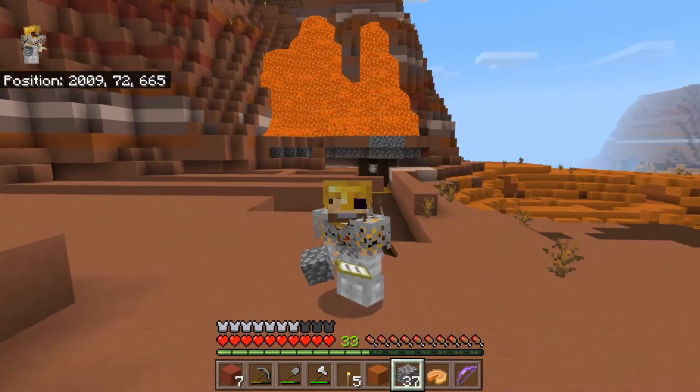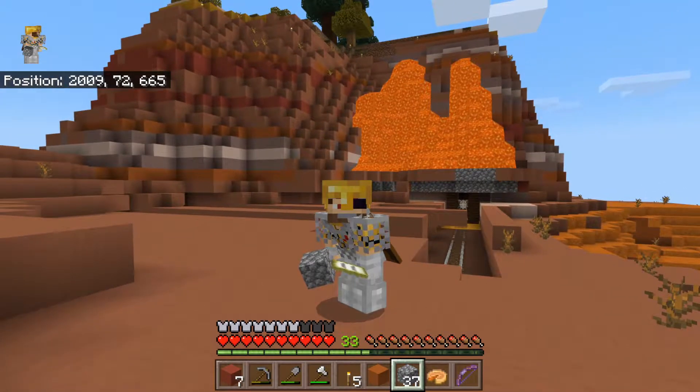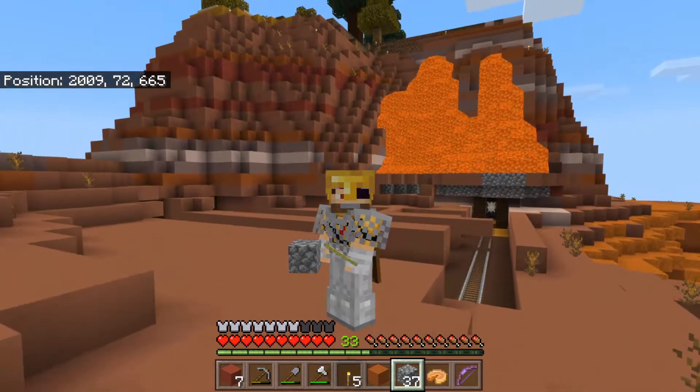With that, I think we're going to be done building this lava waterfall for now. I might add another waterfall right above where my head is, but meanwhile we have to go pay our member Flying Dingo a visit.